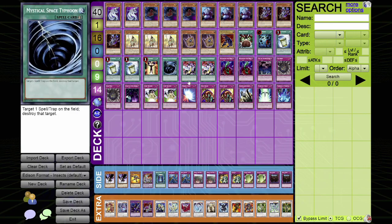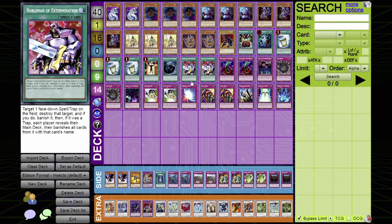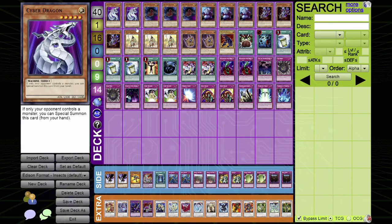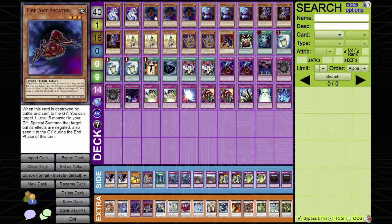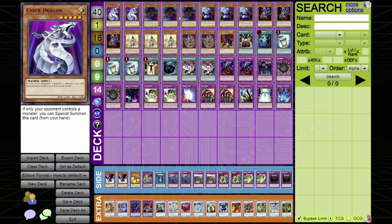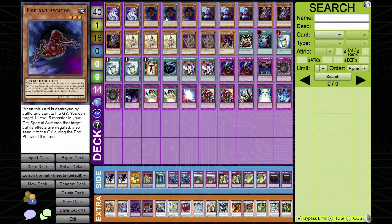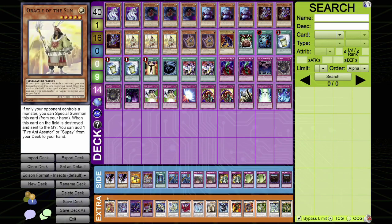My deck is a go-second deck. In Edison format, go-second decks are very rare. Because of that, you can special summon Cyber Dragon and Oracle of the Sun — both monsters that special summon themselves if your opponent controls a monster. That's why you want to go second. The idea is to special summon them and then normal summon Fire Ant Ascatar, or crash your Recruiter into a monster. I play six Recruiters to recruit Ascatar — so that's nine copies of Ascatar — then Synchro Summon on the first turn and make Sun Dragon Inti.